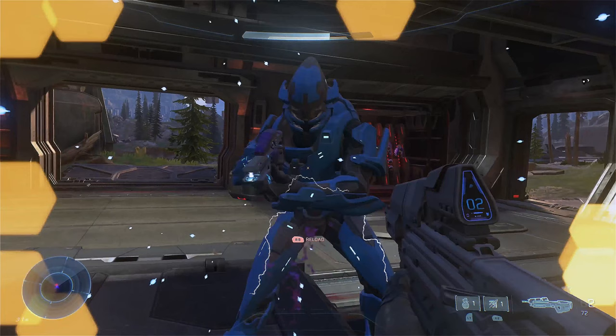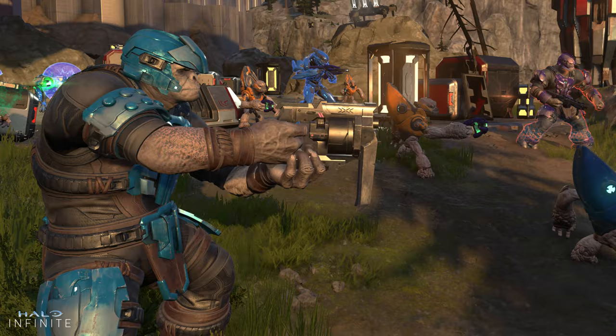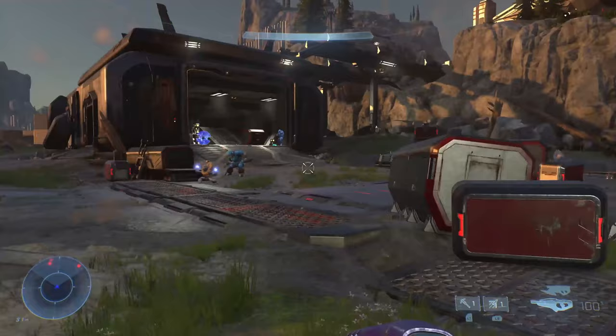Taking a quick look at the elites, they appear to be taking some heavy design cues from the Halo 2 Anniversary style, while the brutes on the other hand remind me mostly of the Halo Reach version. We also get a glimpse at a new gameplay mechanic where brutes are able to throw suicidal grunts at you from a distance.